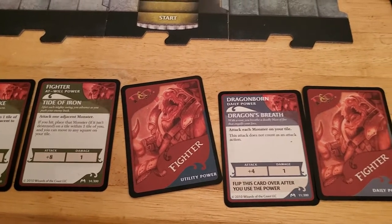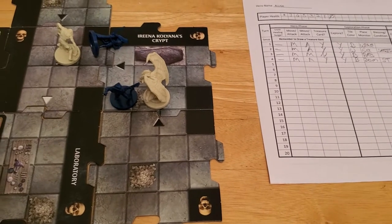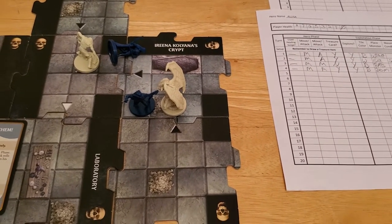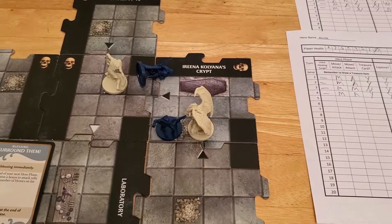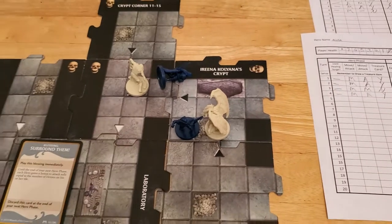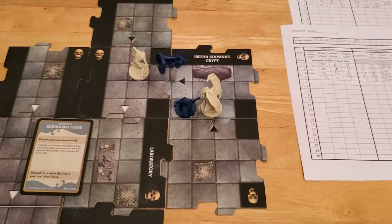So one thing we can do is just plan to get away from the Gargoyle, and that might be the best thing to do — we may just want to run and get away from it. Because as long as we're more than one tile away, the Gargoyle sits and does nothing. So what I might want to do is use Arjun's turn to move.